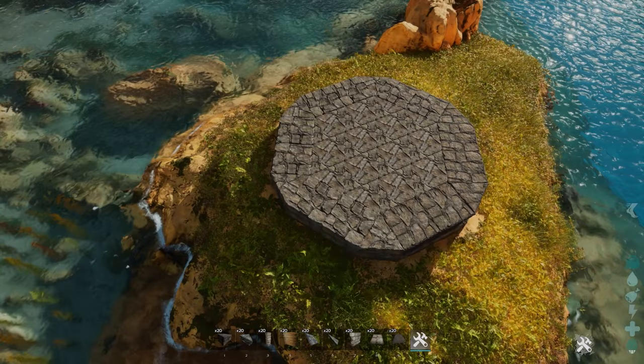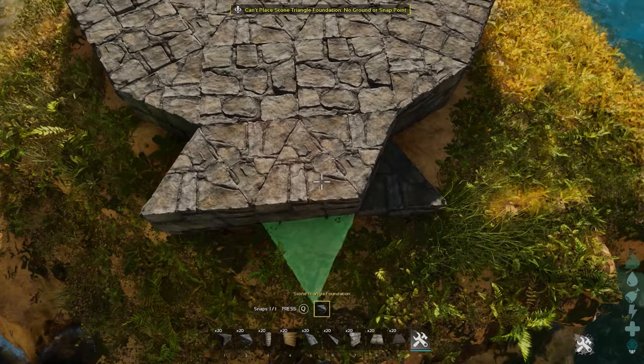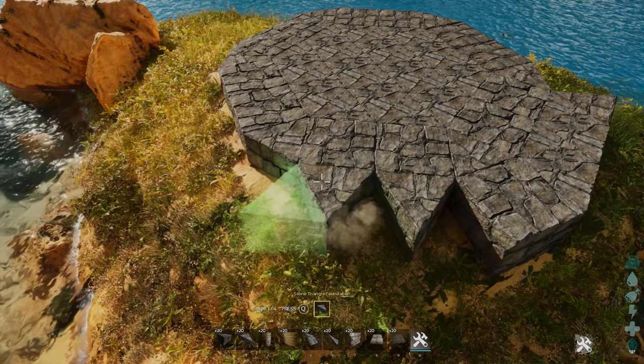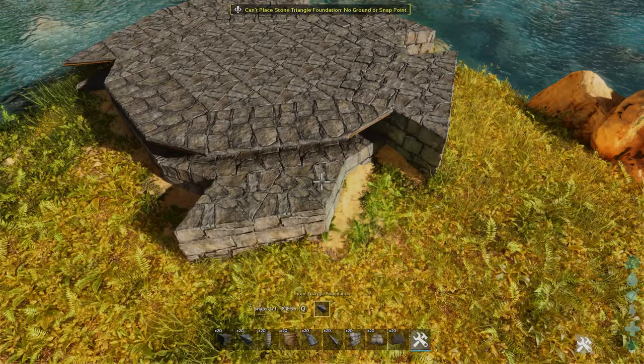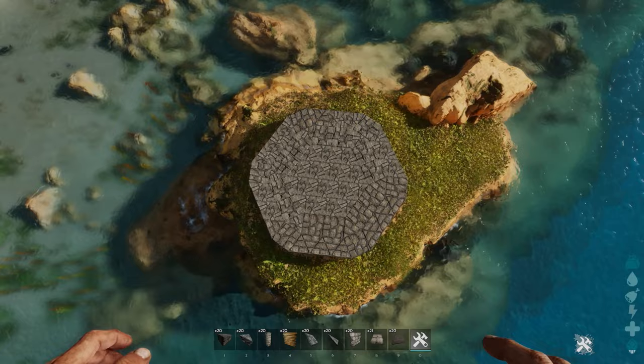Then we're going to go with the triangle pieces again and fill in the shape in between. We'll fill it in again with some ceilings where needed. Now we have a shape like this and we want to still extend it with one more layer to the outside, making sure that we have three of these triangles on the outside, using normal foundations where possible and ceilings otherwise. We should end up with this shape to work with today.